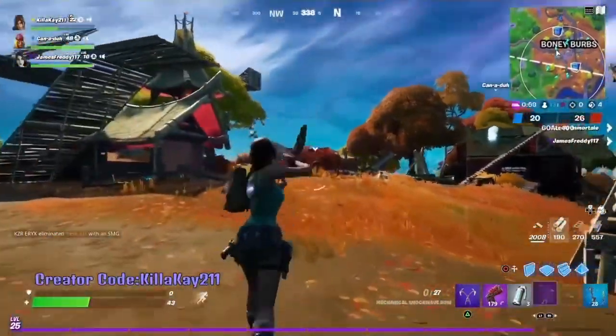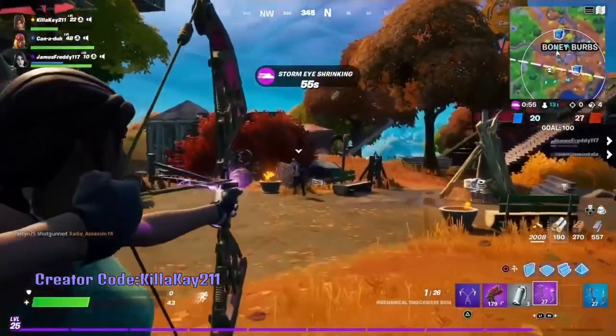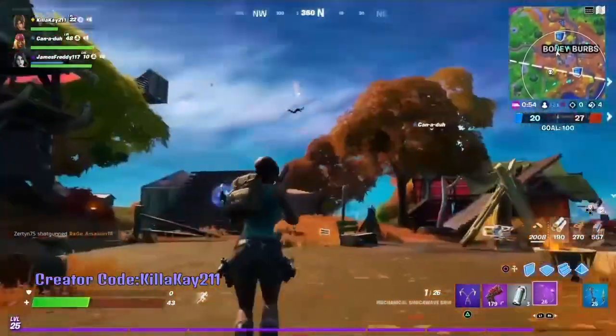This is the shock wave bow — you simply aim it at the person and it's going to blow them away like the shock wave grenade does. You can see that effect right here.